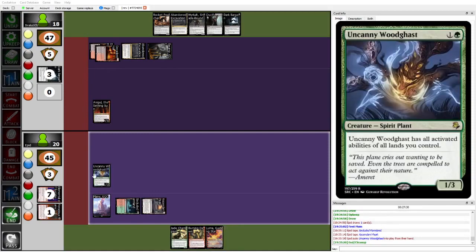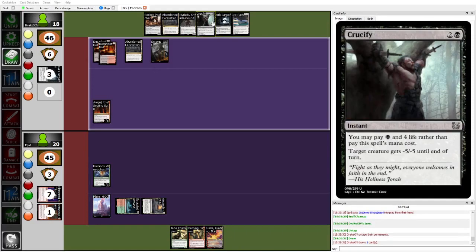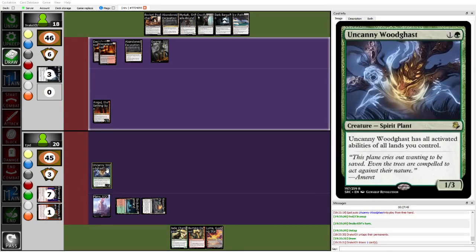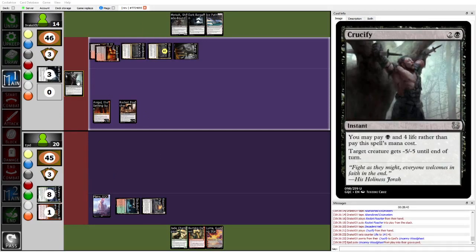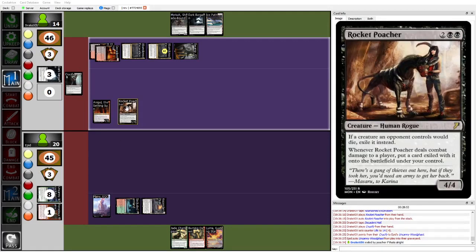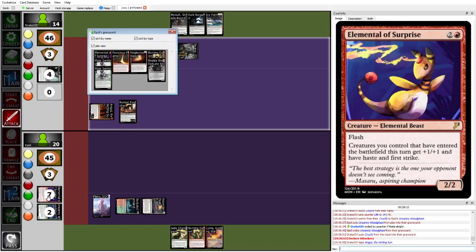Epid has to play the Uncanny Woodgast. Next turn Drake might play Rocket Poacher and hold up Crucify, or just play Crucify to kill Uncanny Woodgast. But if there's any board where Rocket Poacher is good, it's definitely this one. Drake does play Rocket Poacher into the insta-Crucify — this way hurting Epid's mana development — and gets the Uncanny Woodgast exiled under Rocket Poacher. Now Epid gets Ana Gold for 6 because 4 damage and then the double exile from Grave.